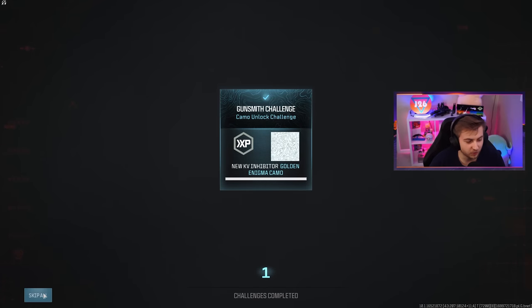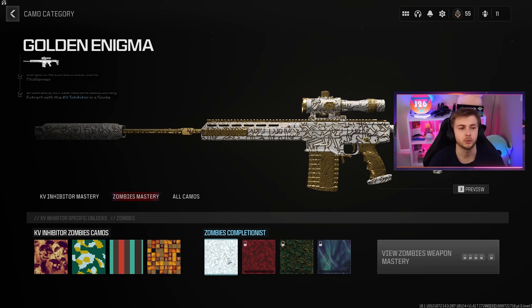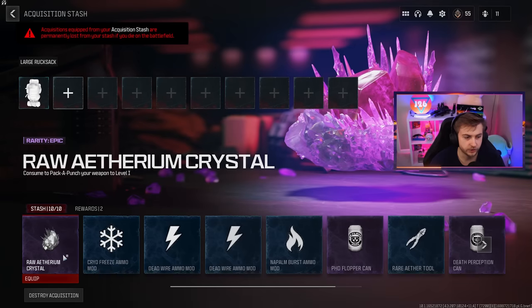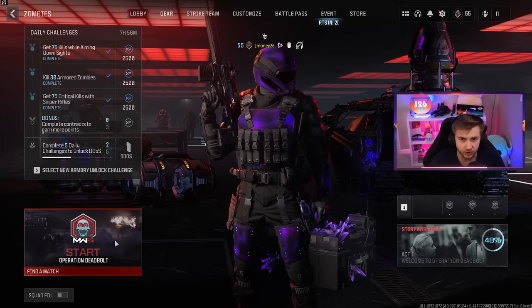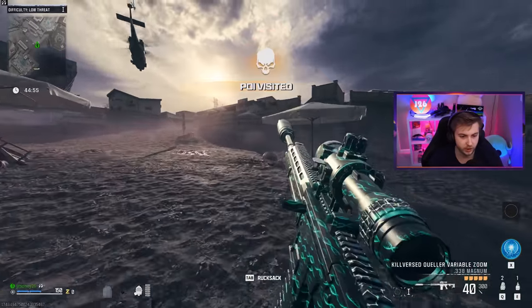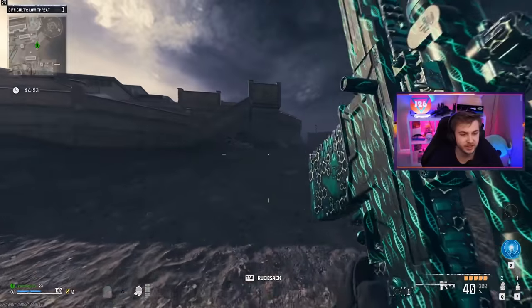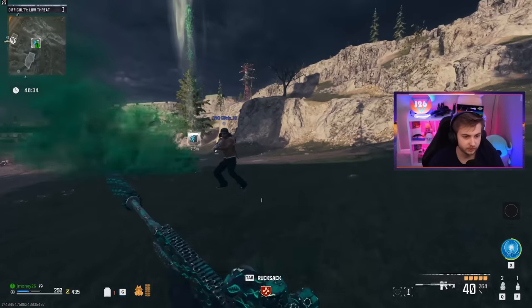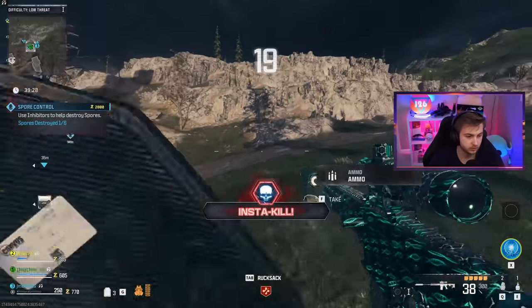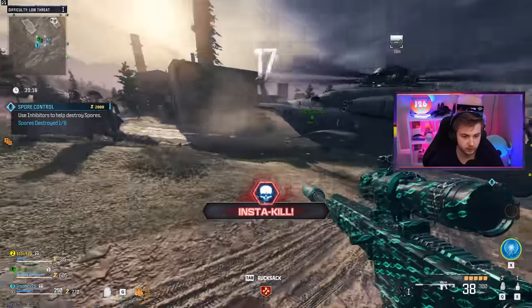Now we need to get 300 kills with each sniper while they're pack-a-punched. Good thing I got an Aetherium crystal — let's start knocking these out. Now we don't got to do anything fancy, just throw this on our gun, kill 300 zombies and get out of here. We're going to have to share this spot. Oh, I think he's actually exfiling. Well, that's fine with me. See you later, 21.